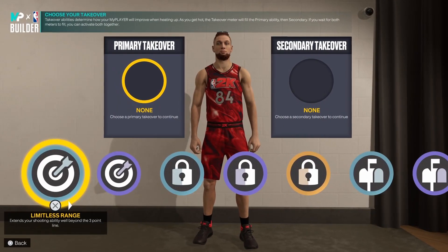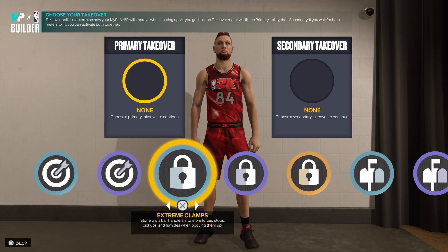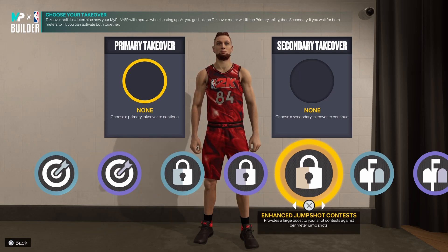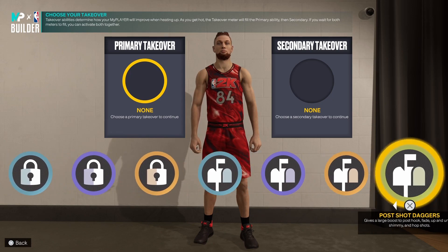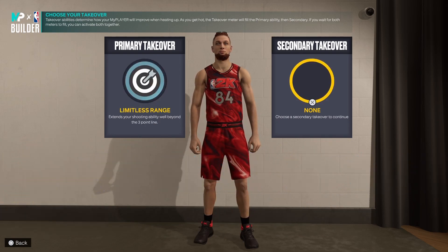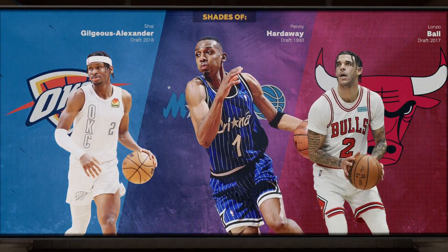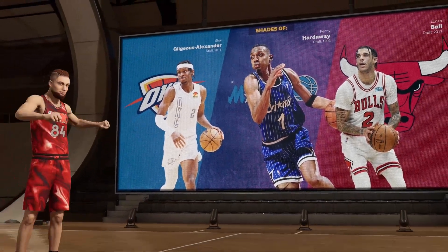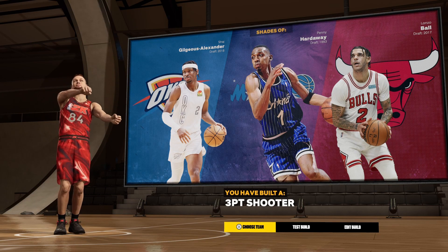Let's get into the testing part of the build. For your primary takeover you have the options of Limitless Range, Spot Up Precision, Extreme Clamps, Perimeter Badge Drop, Enhanced Jump Shot Contest, Power Back Downs, Post Playmaker, Advanced Post Moves, and Post Shot Dagger. For this build I'll be going with Limitless Range as primary and Extreme Clamps as secondary to help with defense. You'll get player comparisons of Shai Gilgeous-Alexander, Penny Hardaway, and Lonzo Ball, making this a Three Point Shot Creator — very much a catfish build.